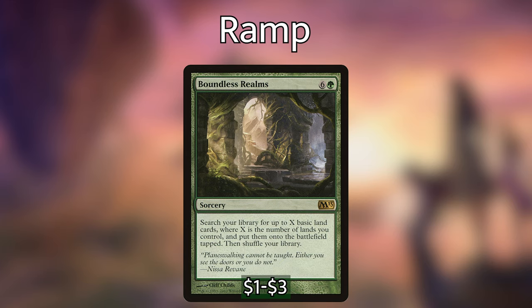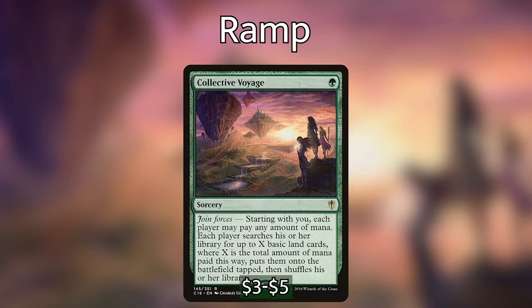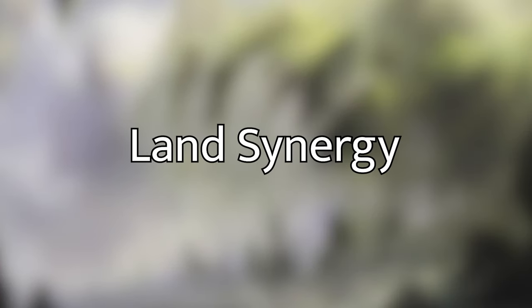Next up we have a super interesting card called Collective Voyage. For one green mana as a sorcery, it has the Join Forces ability — starting with us, each player may pay any amount of mana. Each player searches his or her library for up to X basic land cards, where X is the total amount of mana paid this way, puts them onto the battlefield tapped, and then shuffles his or her library. Yes, this is going to help our opponents put lands into play, but with the way our deck is built, we're going to be able to take the most advantage out of the lands.